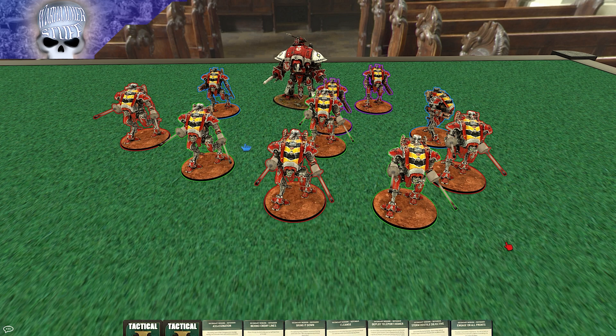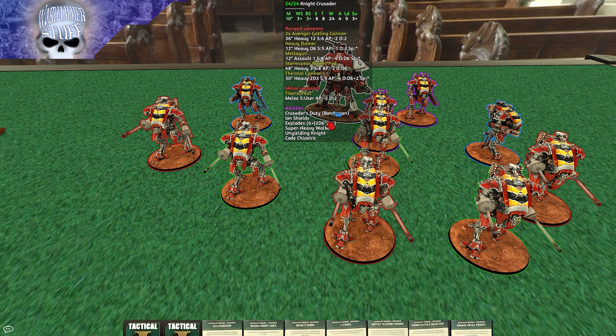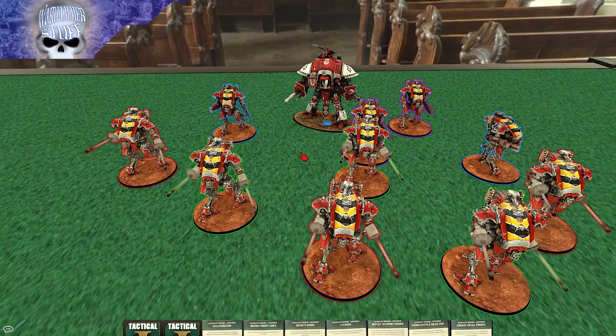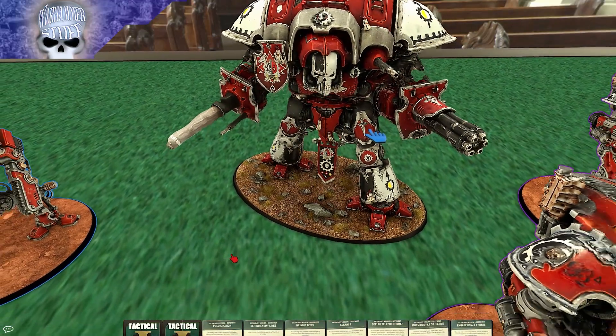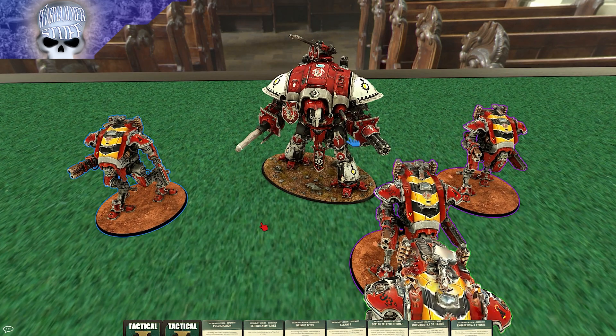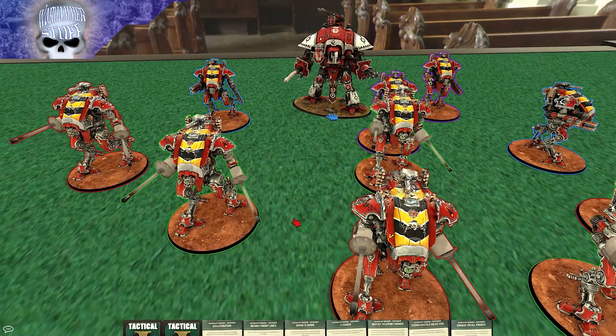My list is pretty straightforward — it's Knights. I decided instead of going with a mix of bigger guys, I'd try having more units with just one major Knight. I went with the Knight Crusader, which has the Stormspear Rocket Pod add-on — since you can only have one now — plus the default wargear: Gatling Cannon, Flamer, Melta Gun, Thermal Cannon, and Titanic Feet. I also gave him the Mysterious Guardian enhancement, which gives him Deep Strike ability.